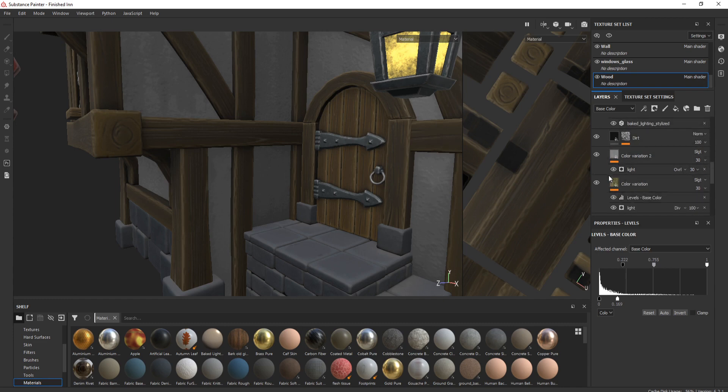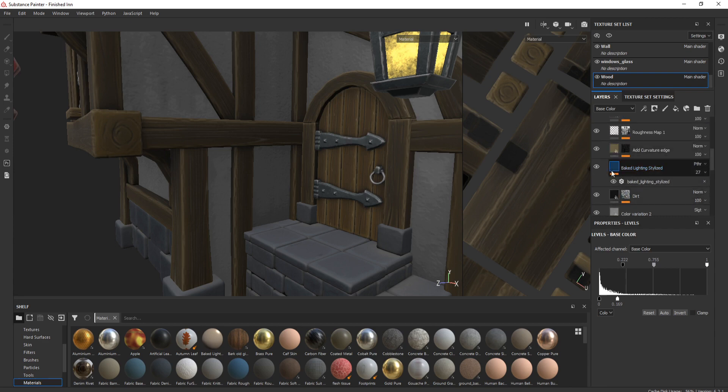Then we've got color variations — if I click this on and off you can see how that affects it. I've got two different variations over the wood. Then I added the actual dirt channel, and finally the baked lighting. What the baked lighting does is create a really nice ambient light on top of your actual texture. I think I learned this from the guy over at Stylized Station and it really helps bring the model to life.